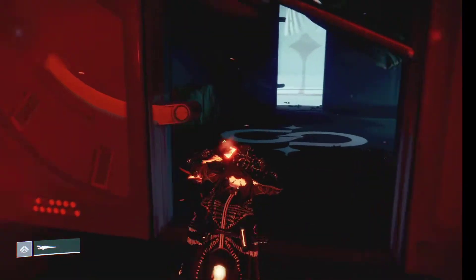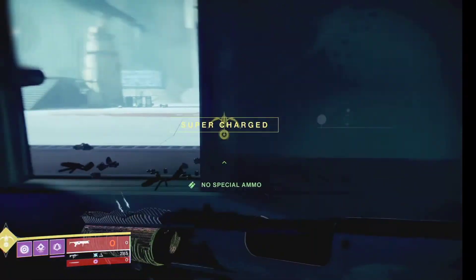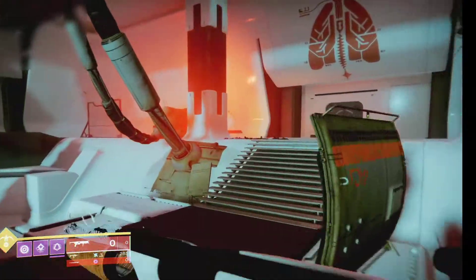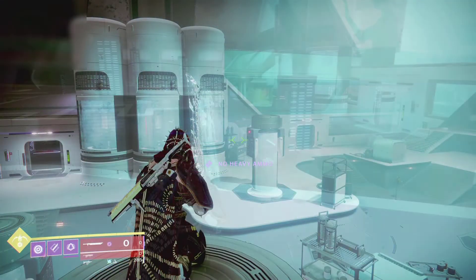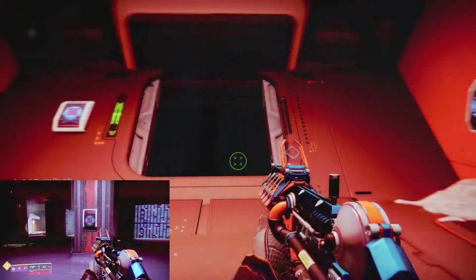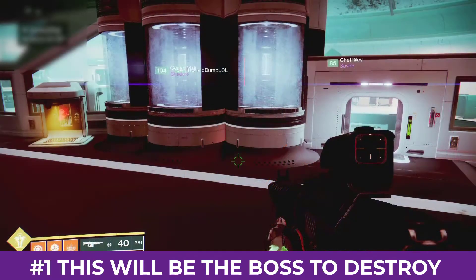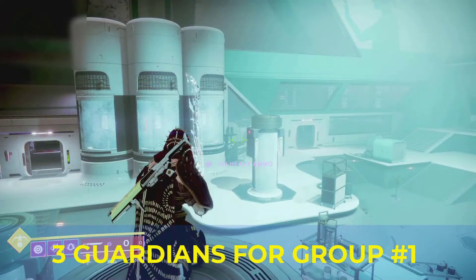Now that we got your first journey out of the way, let's learn the first encounter. The layout consists of a light side, a dark side, and a basement. The boss you need to destroy to beat this encounter comes in the form of six fuse tubes — three on the light side and three on the dark side.